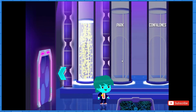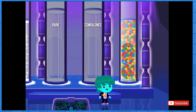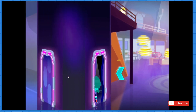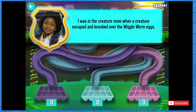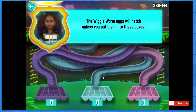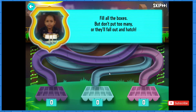There's one more odd thing to fix — then you'll solve the case. I was in the Creature Room when a creature escaped and knocked over the Wiggle Wormats. If they hatch, we'll all get slimed. The Wiggle Worm eggs will hatch unless you put them into these boxes. Each box holds exactly ten eggs. Fill all the boxes, but don't put in too many or they'll fall out and hatch.